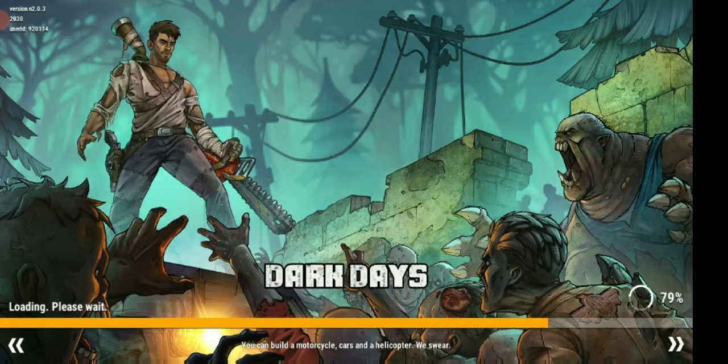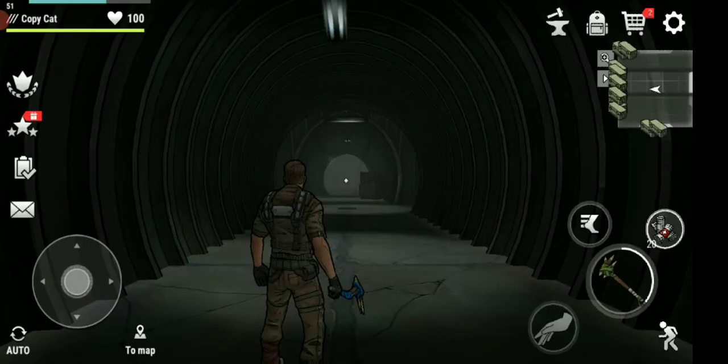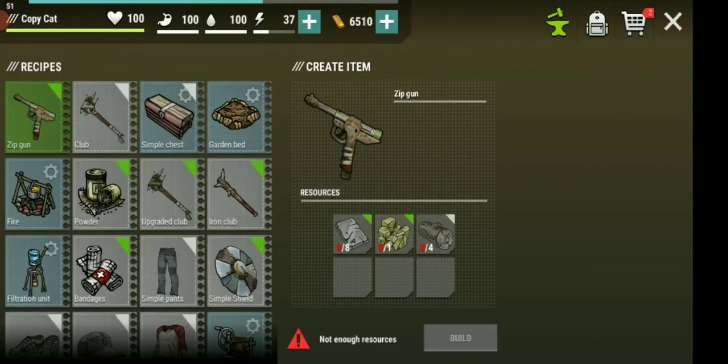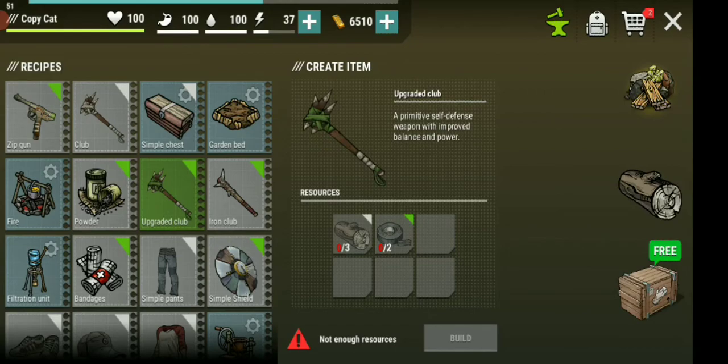Having auto-shoot on makes it easier for me to navigate, unless I want to make a sneak attack. You can actually do these runs without any weapons if you have enough healing, but I'd rather use this simple club — it's an upgraded club that just needs some duct tape and some wood. It's one of the cheapest weapons.